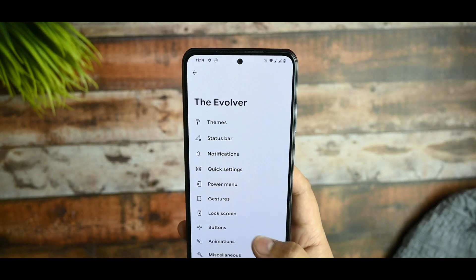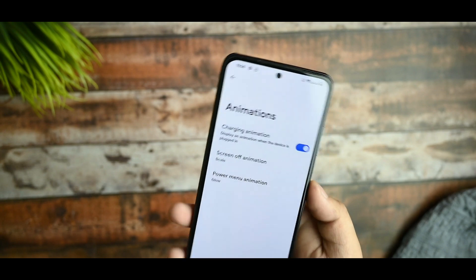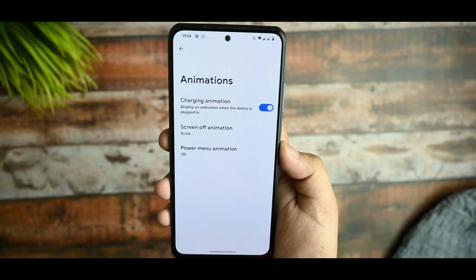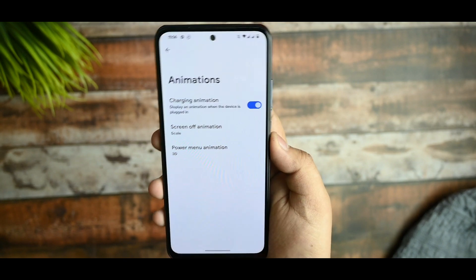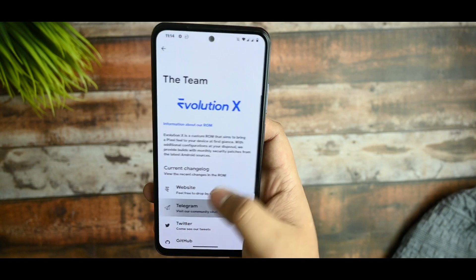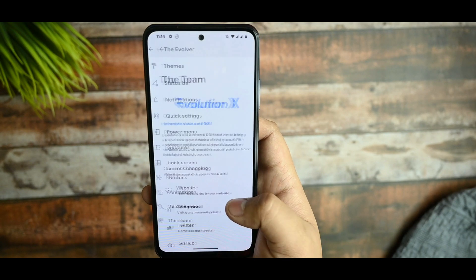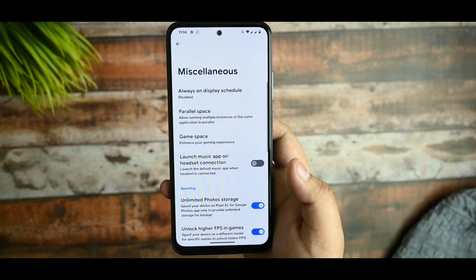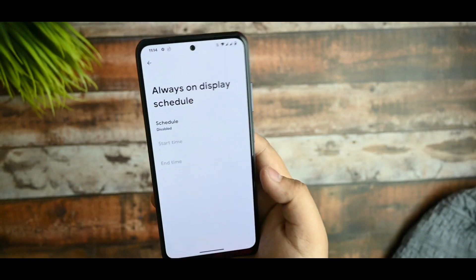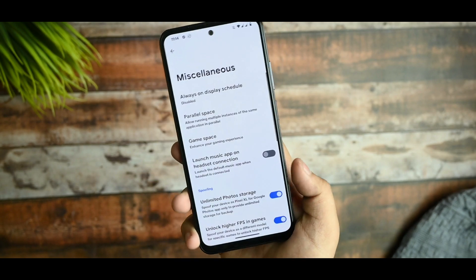You also get animation options where you can select the power menu animation type. The 3D animation option is available and it looks pretty impressive. The Always-On Display is available here, and for those searching for parallel space in a custom ROM, it is now available.